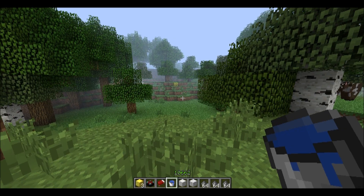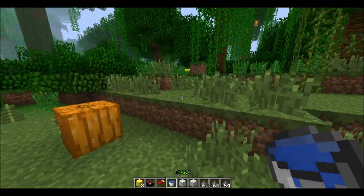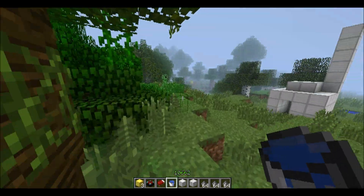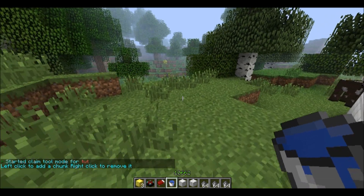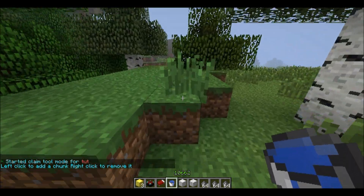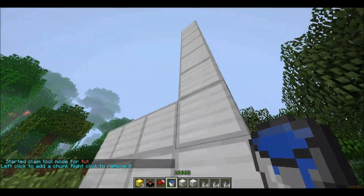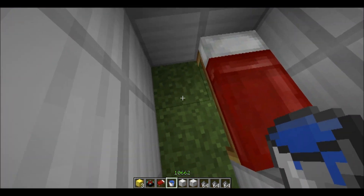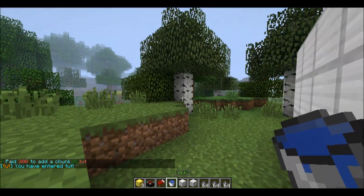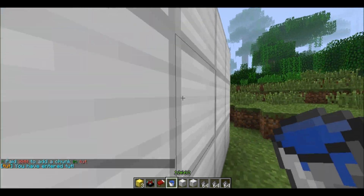You can claim chunks with a block group. It will say 'you have entered Toot' when you enter a claimed chunk, and 'you have left Toot' when leaving. To do so you type PB2 or 'T Toot'. You have to be the owner to start this. I'll claim this house — I want to protect it. You have paid 200 to add a chunk in Toot, and that 200 is configurable in config.